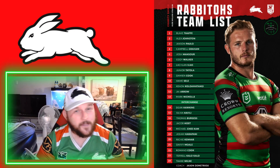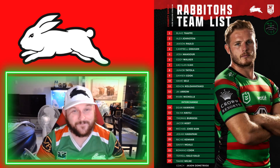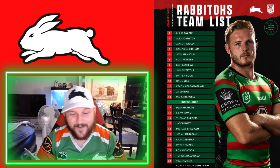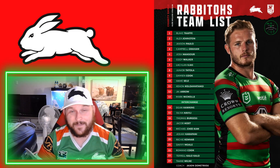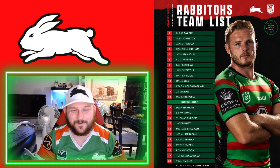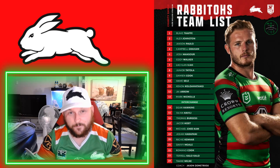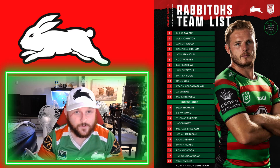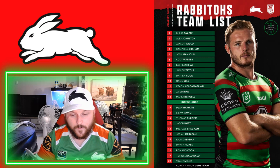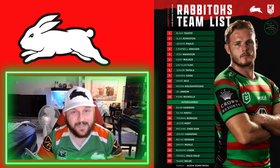In the second row, big Keaon Koloamatangi — love it. He's absolutely one of my favorite players, he's brilliant. And then we've got Jye Arrow — another player that definitely deserves to be in the 13-man squad. At lock, as I've spoken about, Marky Nicholls. We do miss Damian Cook at dummy half. I think this 13-man squad will probably be our squad going into 2022. Cameron Murray will come back in that number 13 jersey, but I like it — very good starting 13.